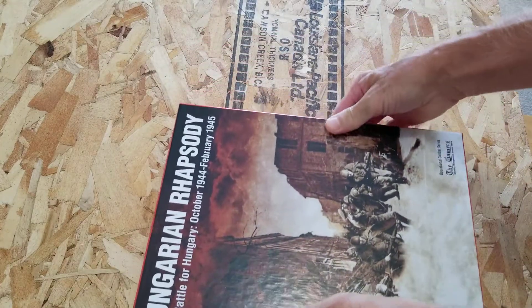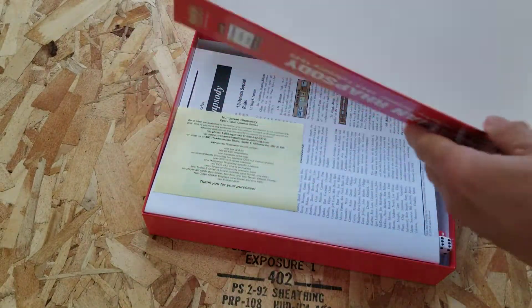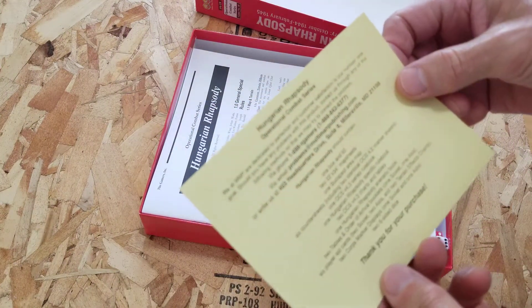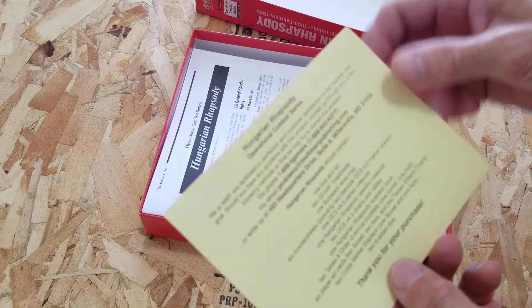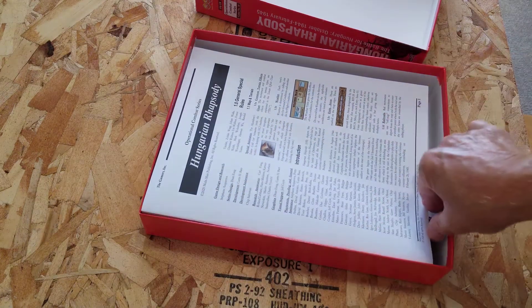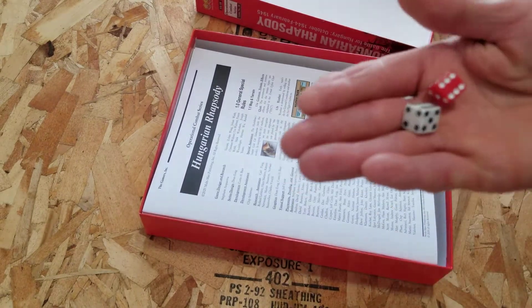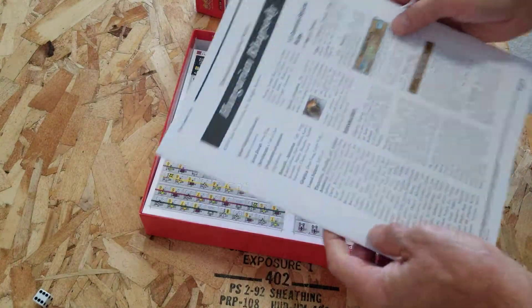All right, open up the box and we get a note of what we have in the box — thank you for your purchase. Let's see if it's all here. We got a couple of dice, standard MMP dice.